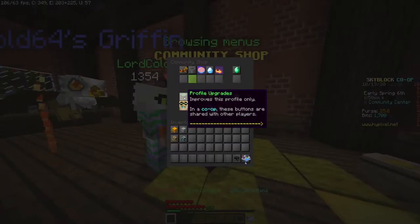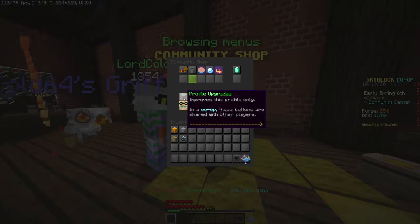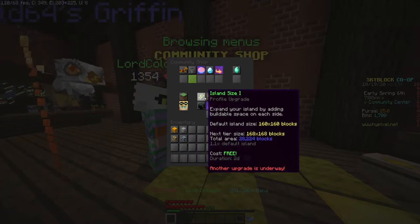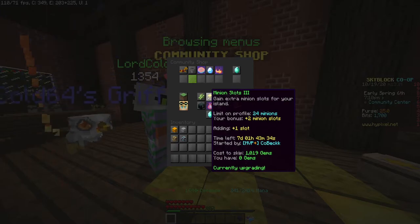The top row would be your profile upgrades — so for your island — and the bottom would be your account upgrades. The profile upgrades are very useful if you do the right ones.